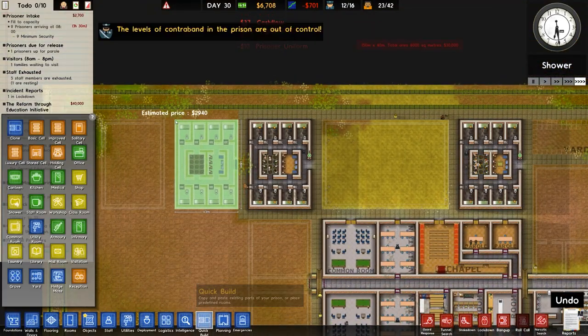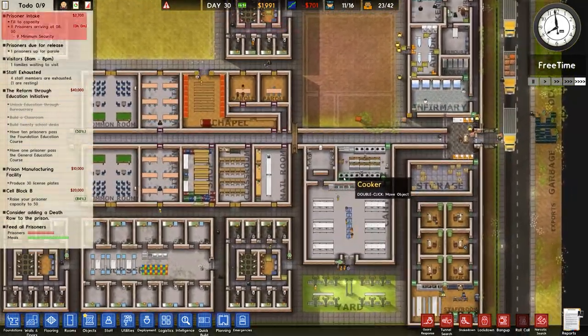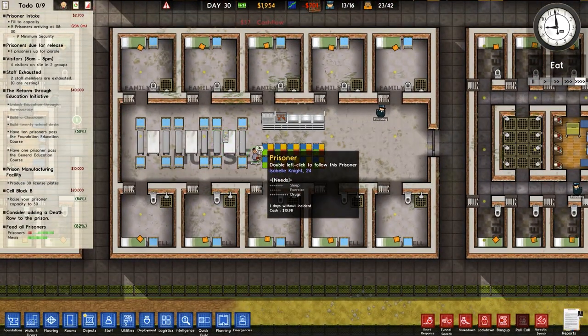So it's just quick build — one and two — there we go, there's another two cell blocks. I think the capacity of 100 was probably a little ambitious, to be honest.